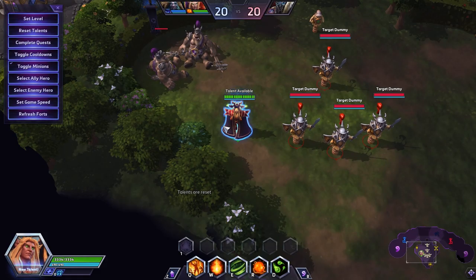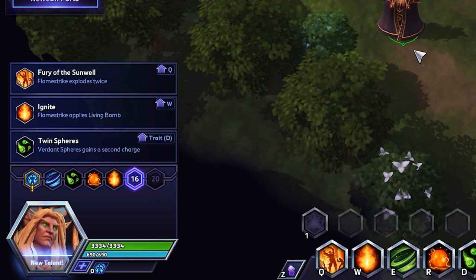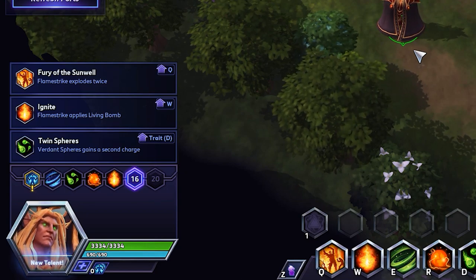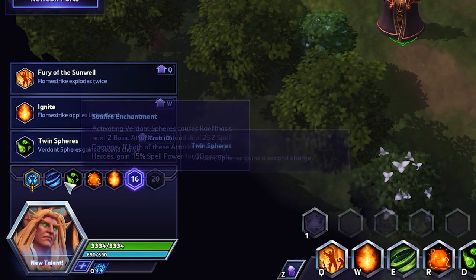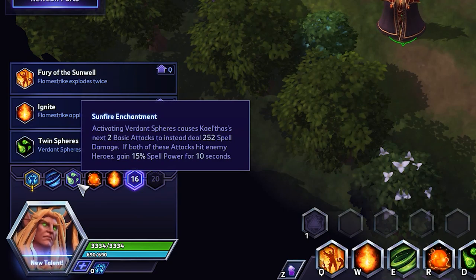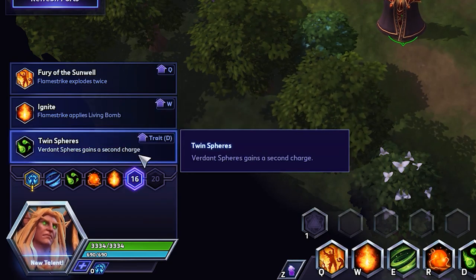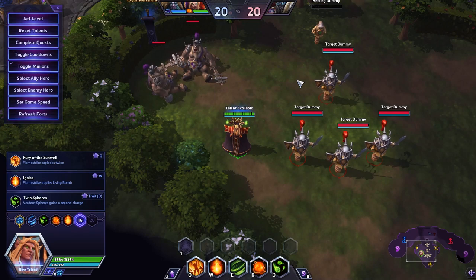Looking at our level 16 talent tier, things start to get a little wild. What I'm about to say will not only offend your mother, but it also might make you unsubscribe from my YouTube channel — and that is that at level 16 on this build, when I'm really feeling it, I do indeed take Twin Spheres. The reason is not only do I have more uptime on Energy Royal with triple stunning, but I also have 15% spell power the entire time, Pyromaniac is pumping, allowing for increased CD on all my abilities, and I'm getting extra double auto attacks in.